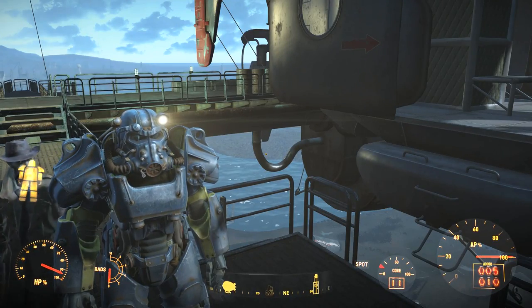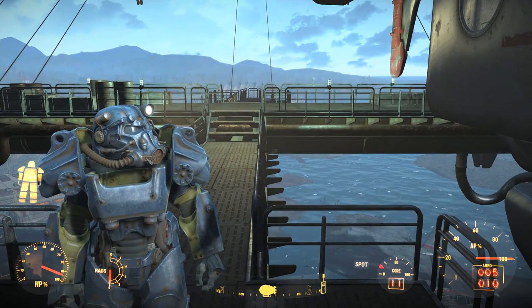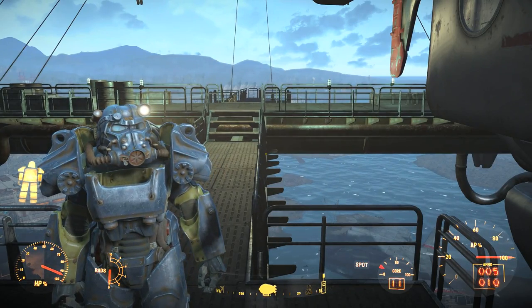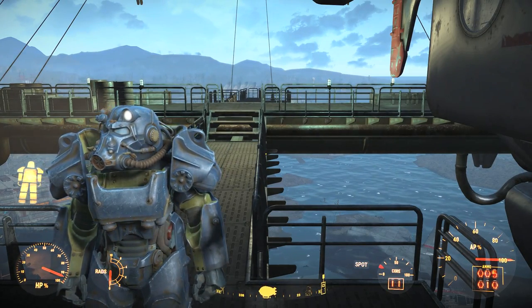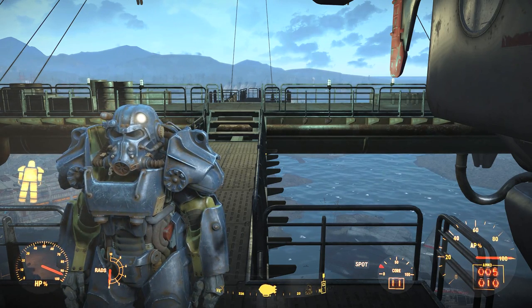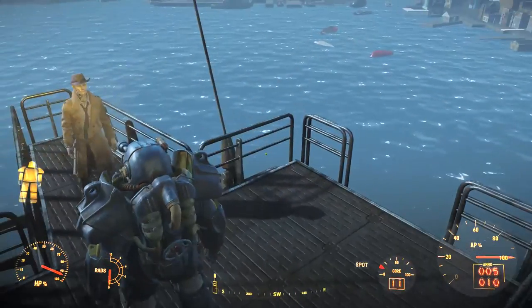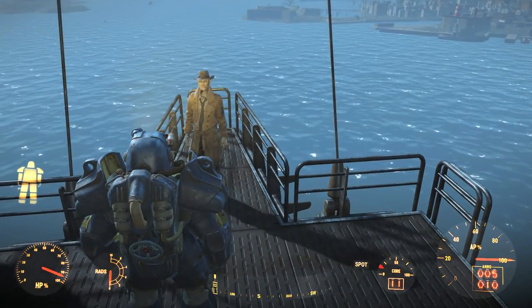Welcome back ladies and gentlemen, my name is Nick, you can call me TatroNinja, and we're once again playing some Fallout 4 on the PC. We went and picked up my power armor because we need it for the next main mission. As you can probably tell, we gave it a nice little paint job — Vault-Tec blue. What the Vault-Tec blue paint job does is increase your charisma level.